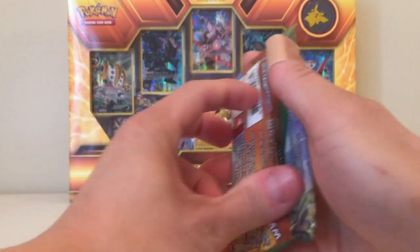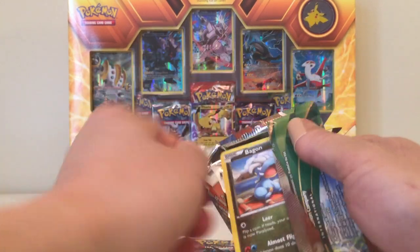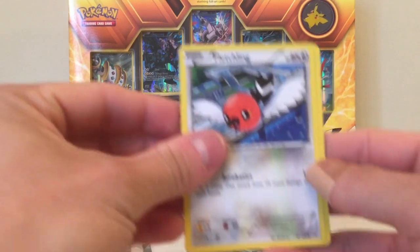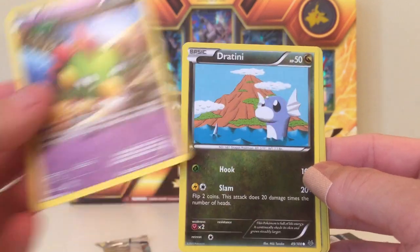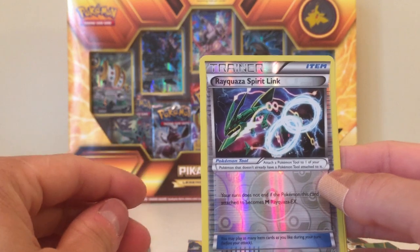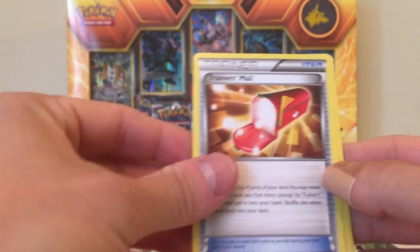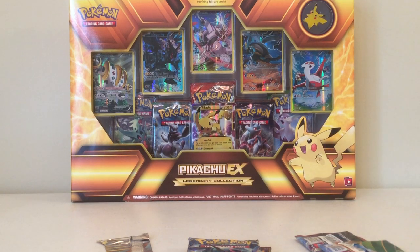Roaring Skies, let's go ahead next. The reverse is a Rayquaza Spirit Link and our rear is a Dustox — no holos. So zero for two.